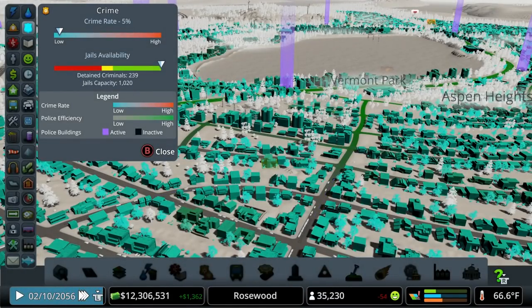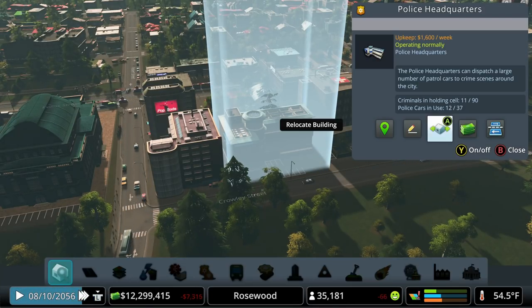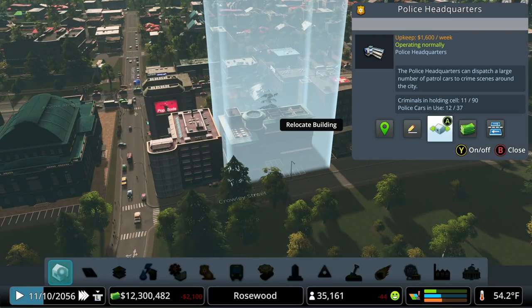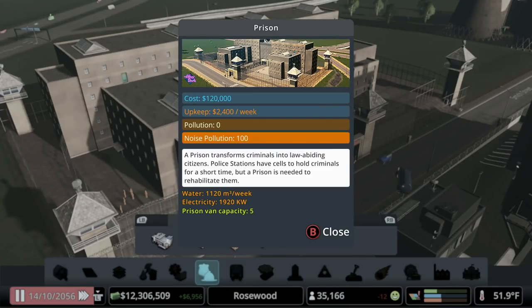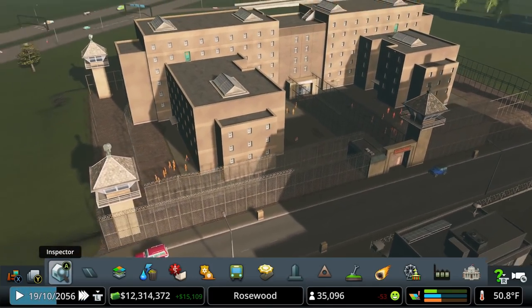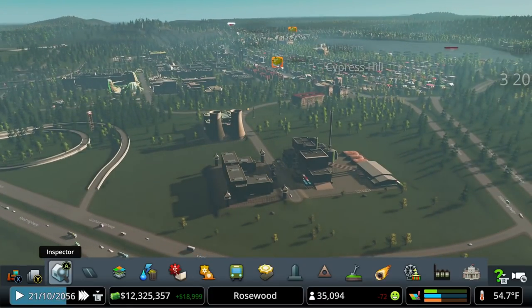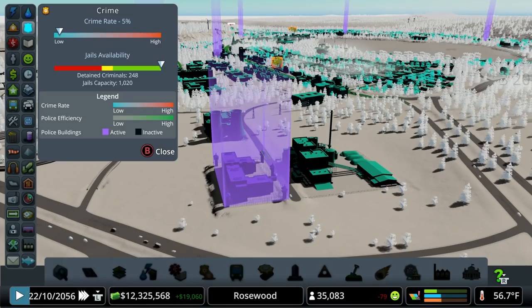One metric worth watching is jail availability. Inspecting a police station shows how many criminals are in holding cells — for example, 11 of 90. Once those jails fill up and there's no room for more criminals, the criminals go free. You can add multiple police stations and headquarters, but you can also add prisons, which store far more prisoners — in this case 149 out of a possible 750 spots. Prison vans leave the prison, pick up prisoners at police stations, and transport them back.